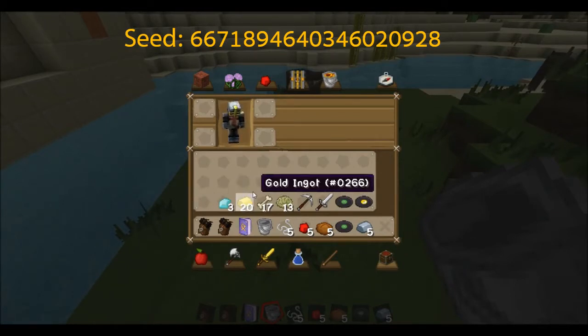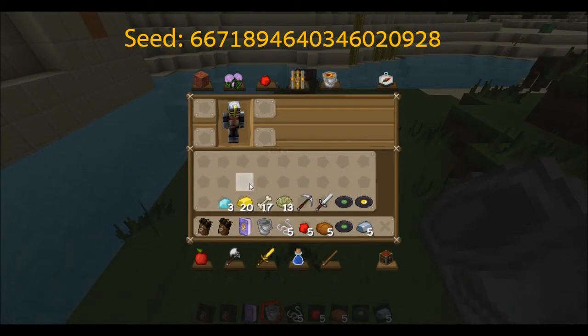At the end of this episode we can have a look at the whole selection of items we have — it's quite a good start just from spawn. Thanks for watching today for my new series of 1.7 seeds and I would love to see you next time. Please subscribe, like, and comment below for a smile on my face. Bye!